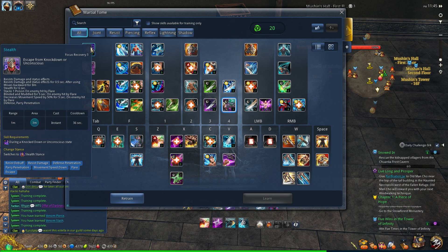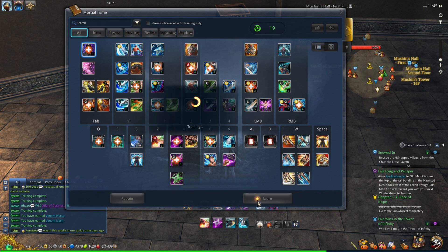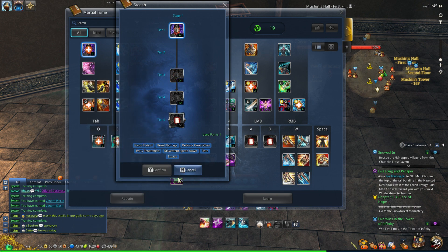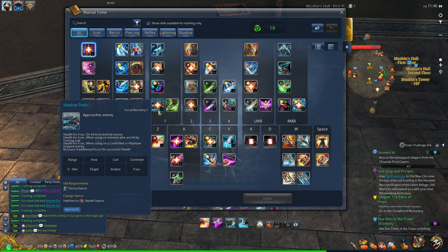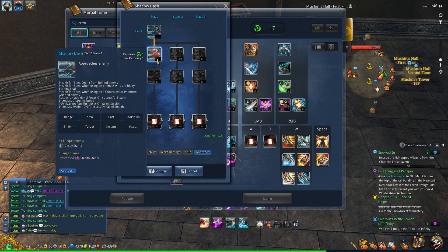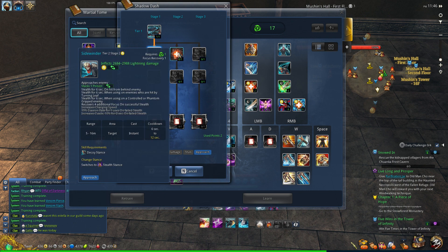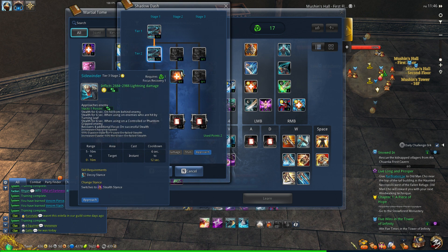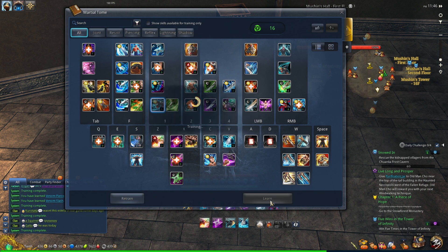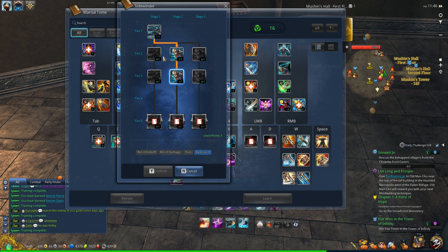You still have 20 points left and if you go dark build for PvE, I like to have Stealth Escape, which is great — for instance in Yidi if you don't want to be grabbed, this skill is amazing. Shadow Dash onto tier two is a must-have — it lowers the cooldown. For people that want to stack more poisons, go this side: it does some extra damage and stacks you an extra poison.